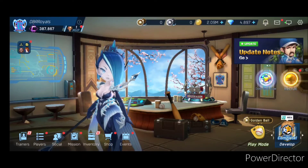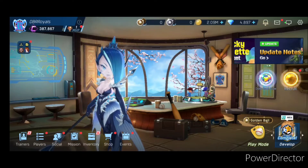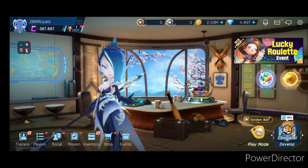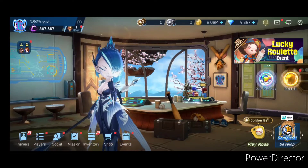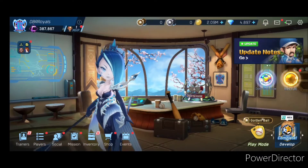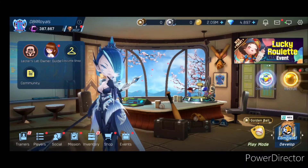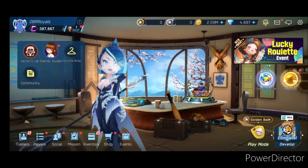There's a lot to do. If you're just starting off brand new, have no idea, like you just downloaded this, I can understand because I've been through that — you have no idea what to do. So let's go and do just that. On the top left corner over here, you see Lexter's Lab, Owner's Guide, Custom Shop, and Community.